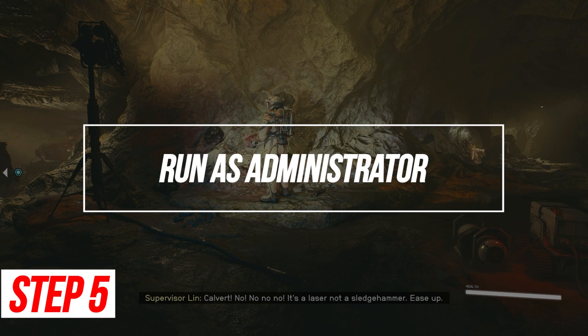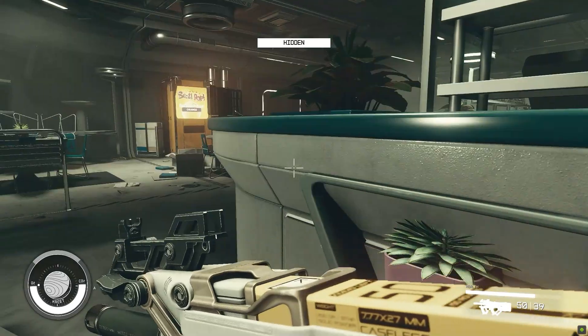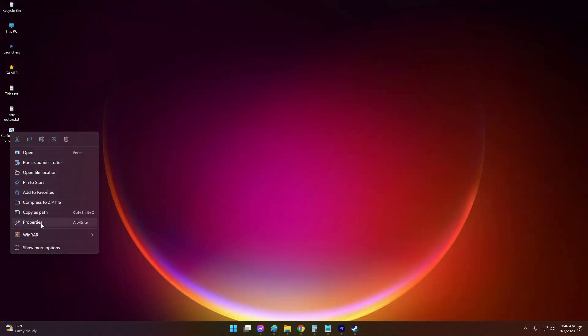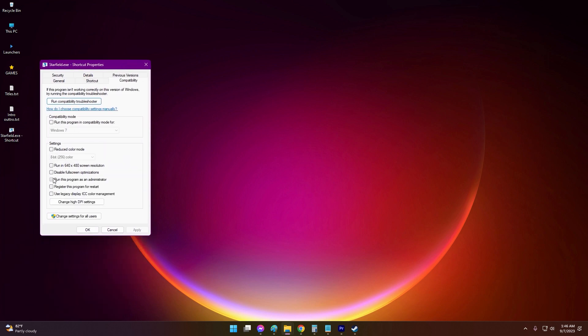Run as Administrator. Giving the Starfield executable admin rights can allow it to launch properly if permissions issues are present. Right-click the main game executable, select Properties, then go to the Compatibility tab. Check the box for "Run this program as an Administrator", click Apply, and attempt to run the game again.